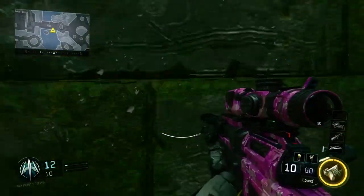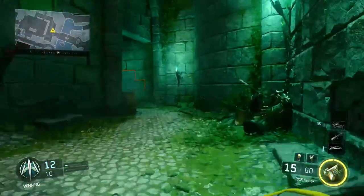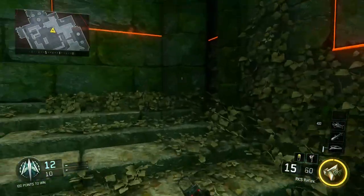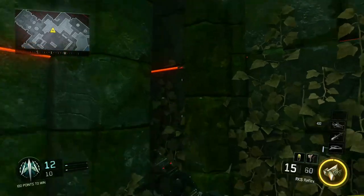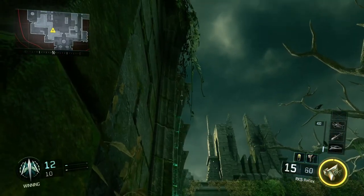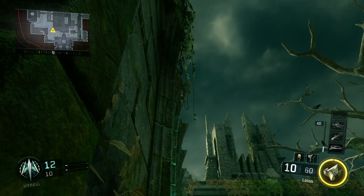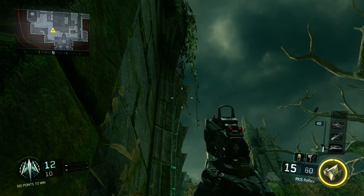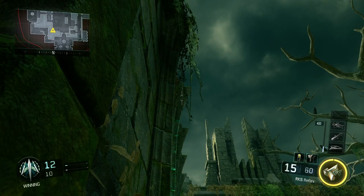This corner here — push in, it's another crouch spot, so crouch down. And then it is this line, second from the top. You want to be putting your — if you've got a pistol reticle, you can line the bottom of that just in line with that second-from-the-top line.